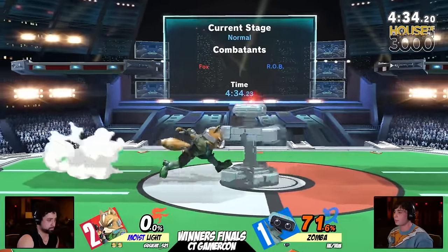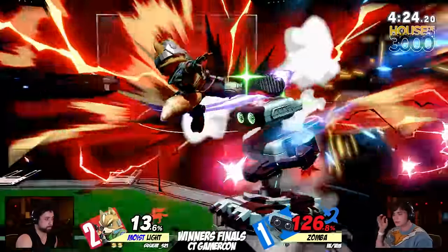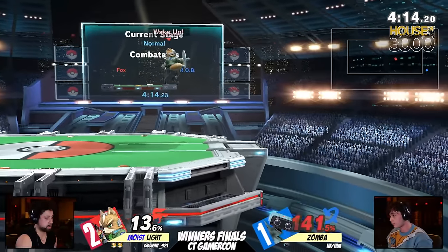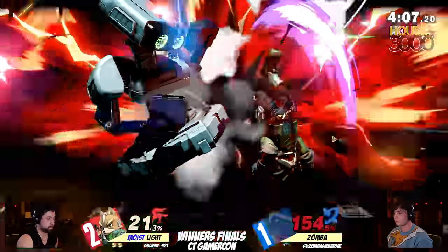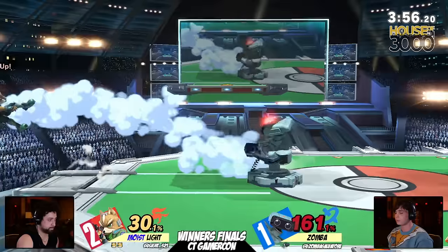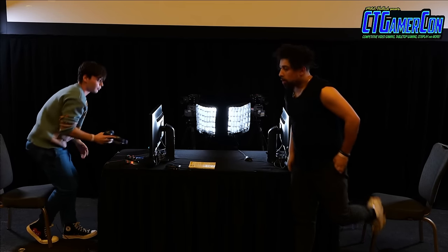That's the thing - we've seen Zamba do some pretty explosive stuff offstage. Even game one, which looked pretty Light-favored, if Zamba made two more decisions correctly, we could have had a very different set. That back air will definitely continue this edge guard. It's not going to take the stock - it definitely gets a little bit weaker here. Light very adamant about ending this set with a back air. But it will just be the falling aerial to up air that gives Zamba another lease on life. Get up attack is going to send Light off. Going for the ledge jump, but Zamba flying a little bit too far. Finds the up smash - Light winning Winners Finals 3-1.